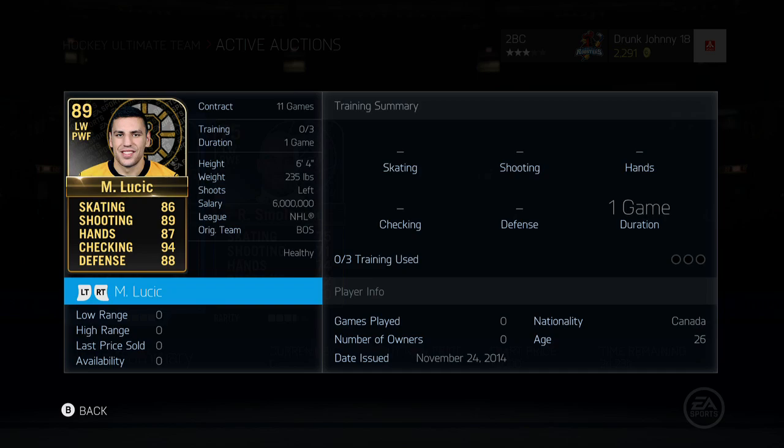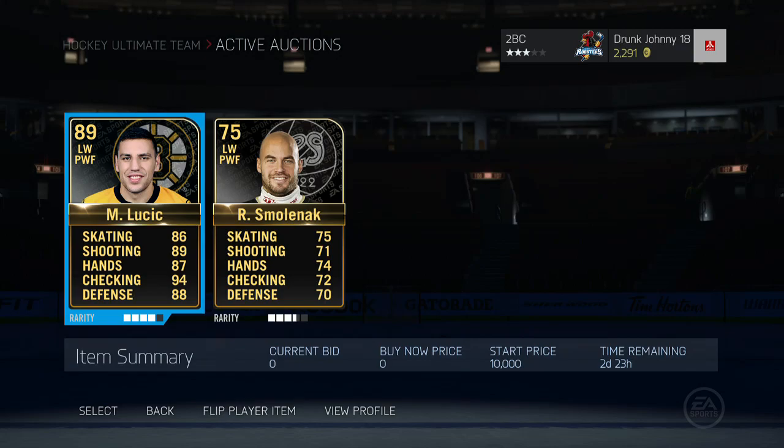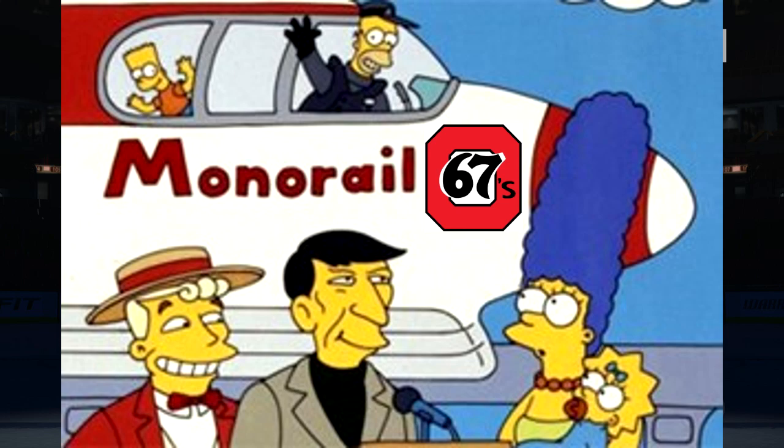Not a bad little card — you can put three training into him, put it all into skating and he'll be an absolute beast out there. For this riddle I wanted to make it a little bit harder. Last time we did Sergei Gonchar with the stats; this one you just have to look at the image and figure it out based on what's there — no stats whatsoever.